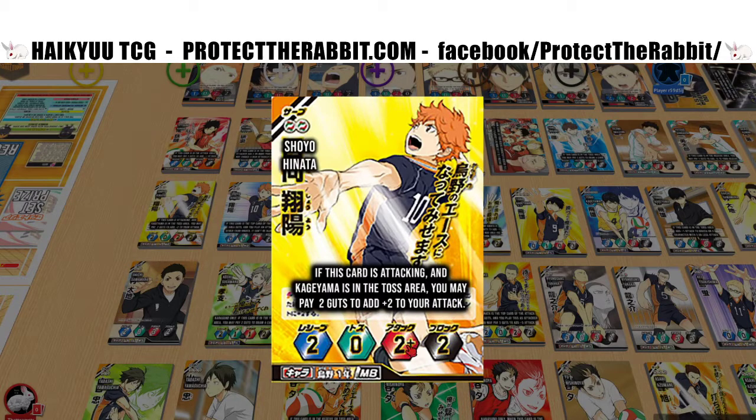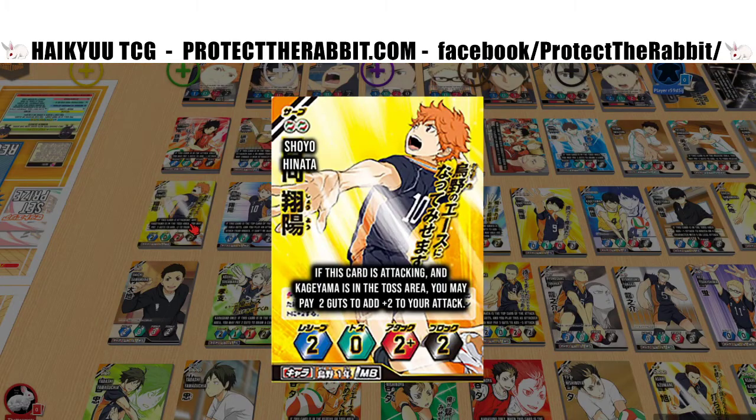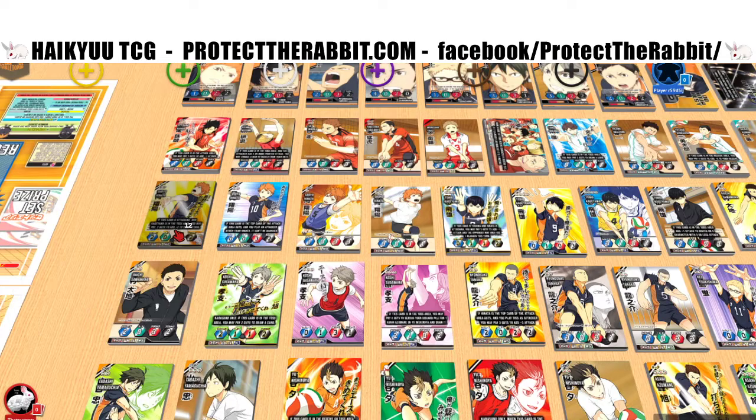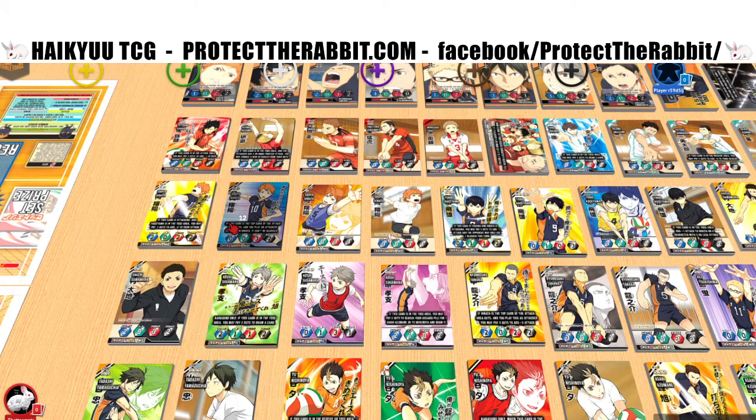Four attack is good but it's kind of expensive. You need a lot of things going well — Kageyama needs to be tossing to get plus two attack. It's nice because you're not losing a card from your hand, but you're using a lot of guts. Compared to the Hinata from the starter deck where you just discard a card to get plus two. Average stats, two-zero-two-two, but he can be a four attack, which is pretty good.